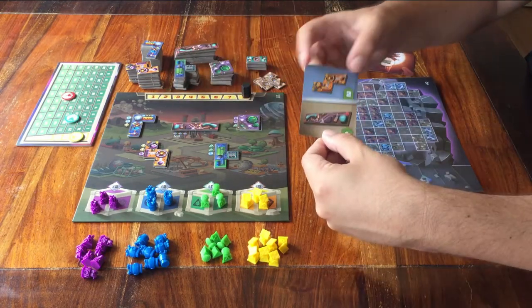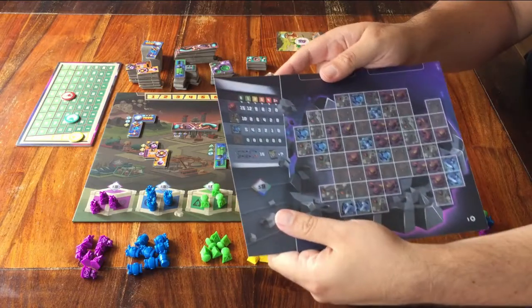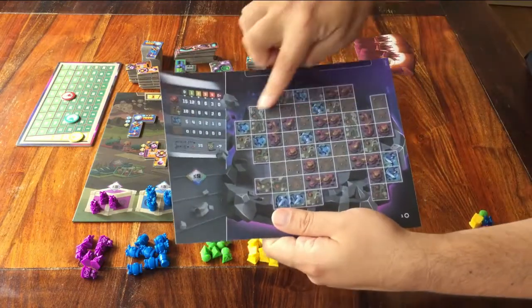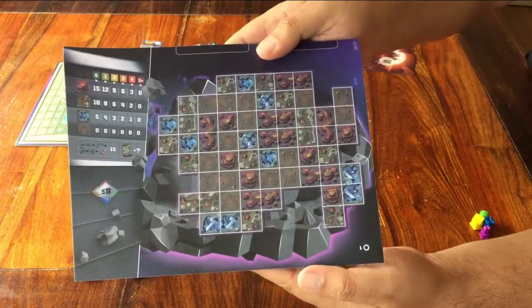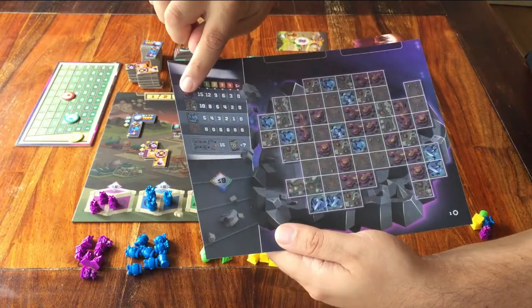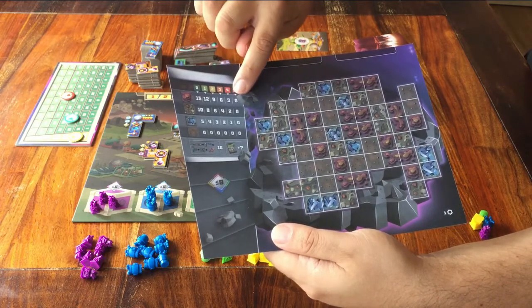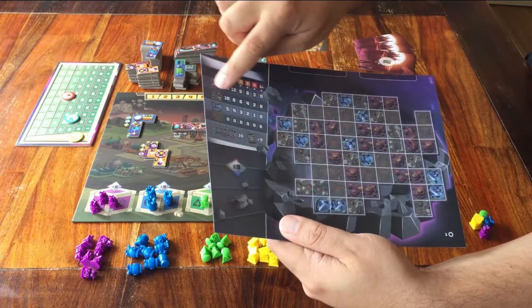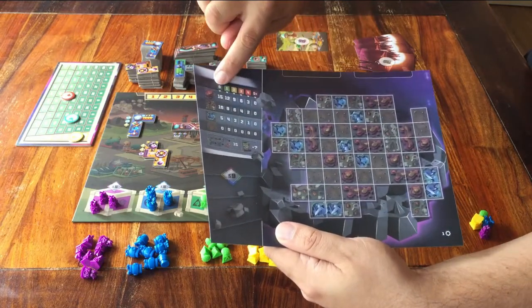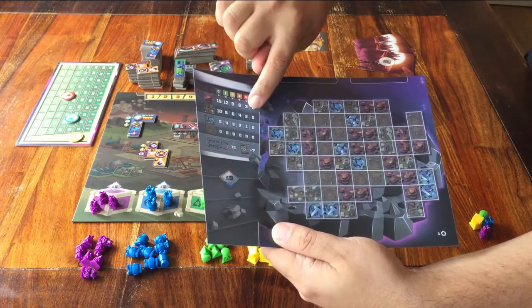Points for covering up your own board are written on the player mat in front of you. There are 4 pieces of ground. For each type of ground, you check the overview for how many points you get — did you cover up all the spaces that show this, or is 1 still visible, or 2? Just go over this at the end of the game.